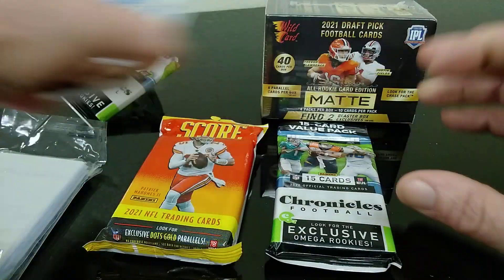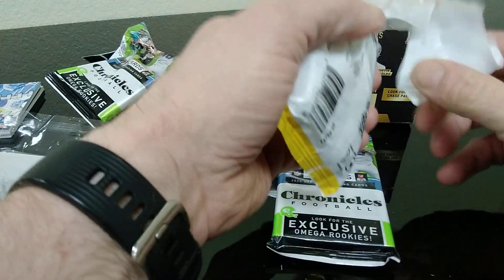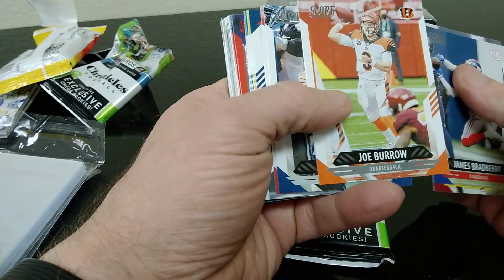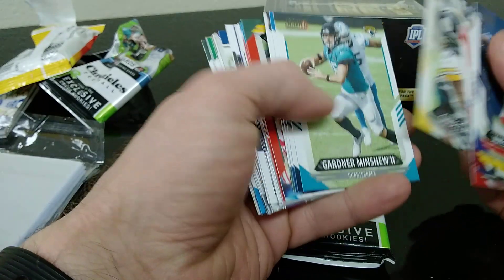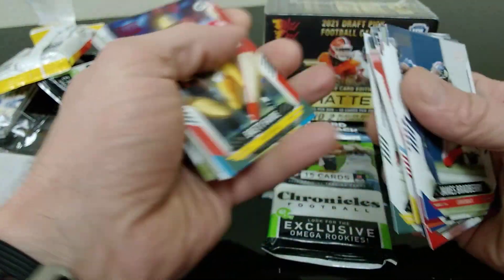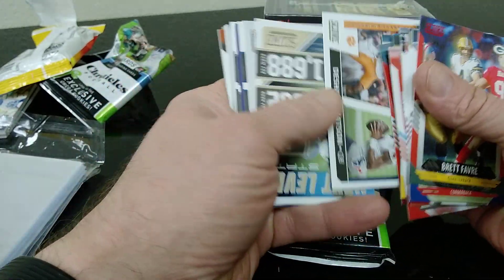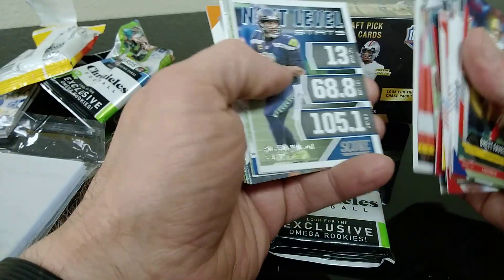Do the Score pack real quick, see what's in here. A bunch of base and a couple parallels in the middle. Bradbury, Fuller, Beasley, Jacobi Myers. It's Joe Burrow second year card. Troy Aikman, Brady, Will Fuller, Chase Claypool, Minshew, Urban Birkser, Crosby, Brett Favre red, Jeremy Chin. Keen Boyd red, Deshaun Watson college card, Kamara, Allen, Waddle, Rugs, Wilson.